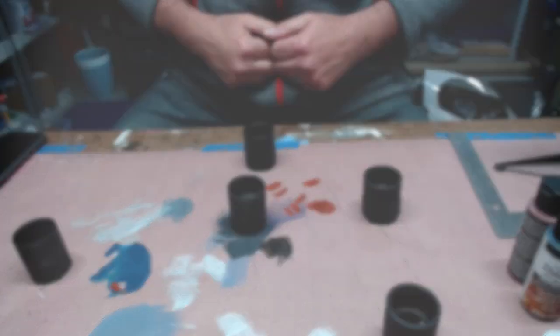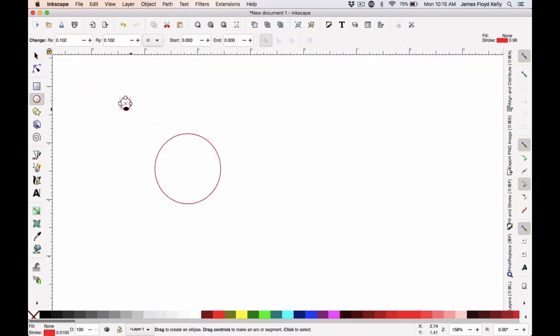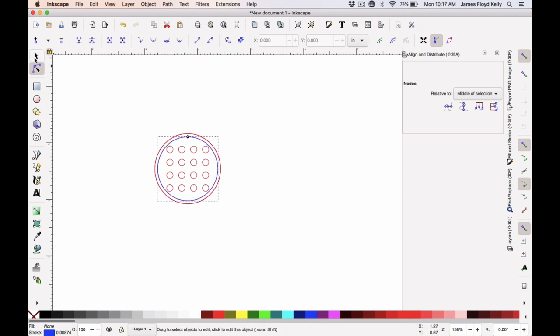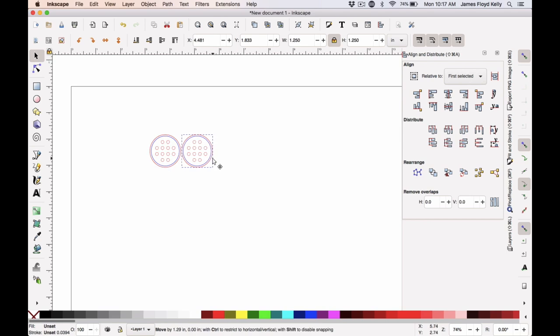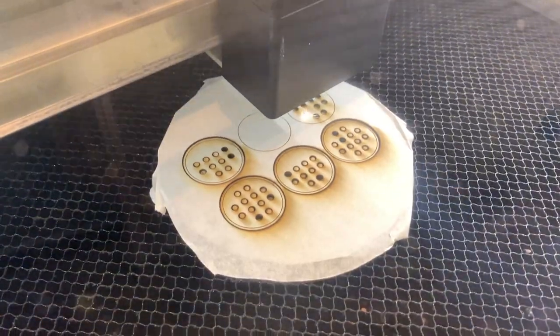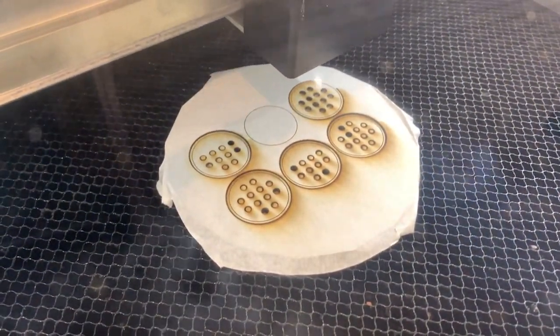I started by drawing a one-and-a-half-inch circle in Inkscape, then drew some smaller circles and lined them up horizontally and vertically, shrinking them down to fit inside. I gave it a ring around the outside for a little extra detail, removed some corner circles, and then made six copies. I took the file to my laser cutter — the first line is the score and the second is the cut — and here you can see it cutting out the small circles and then the bigger circle.